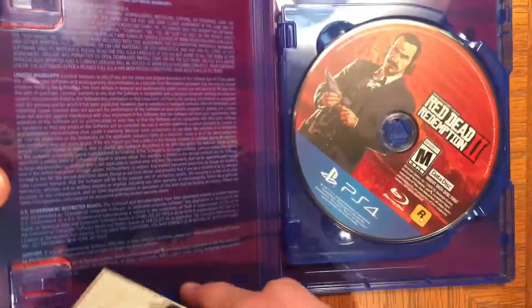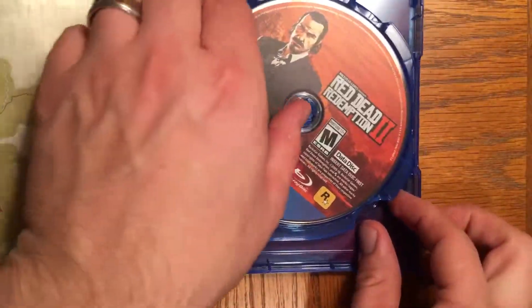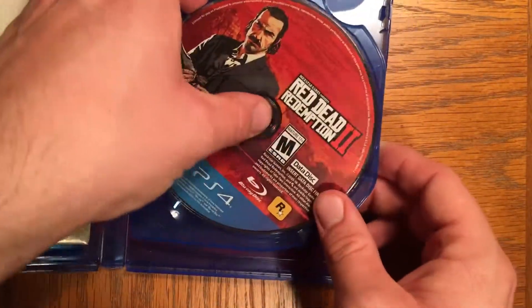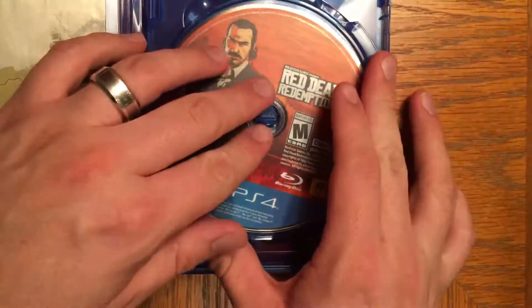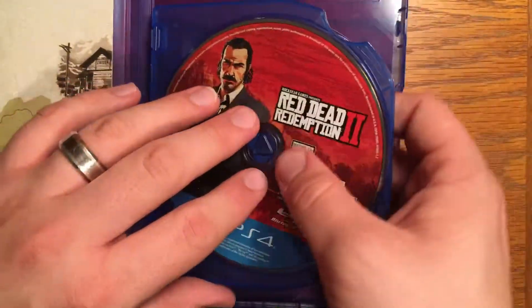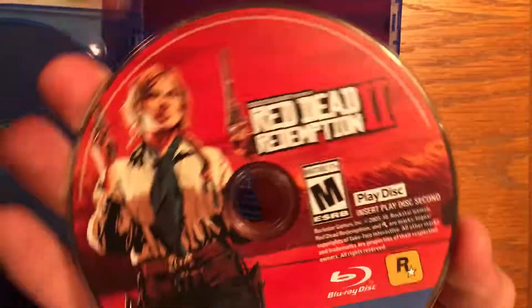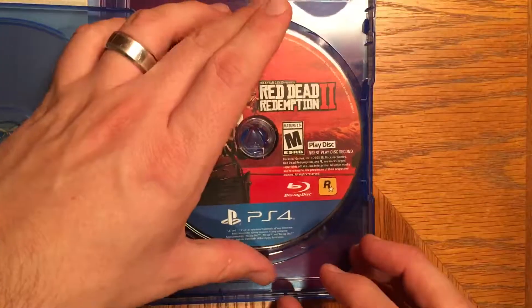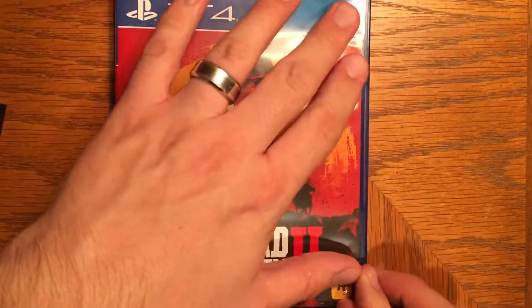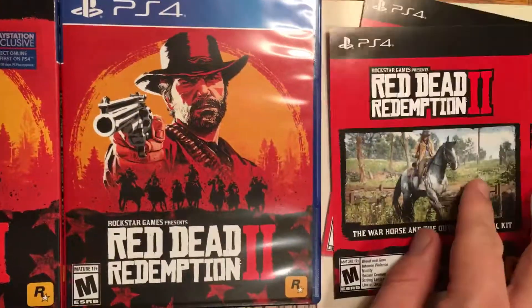And then one warranty information card — blah, blah, blah. And then two discs: you've got the data disc here, which looks nice, and then the play disc here — looks good. And then information about the companion map.